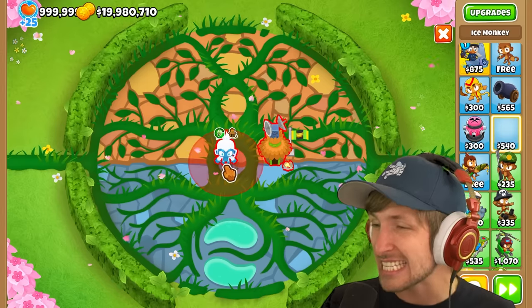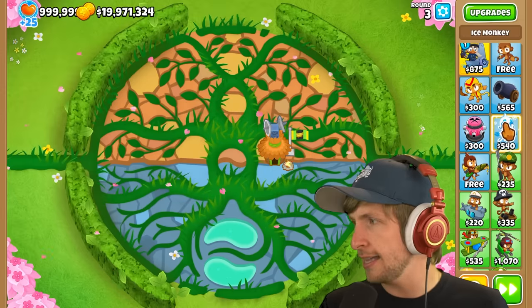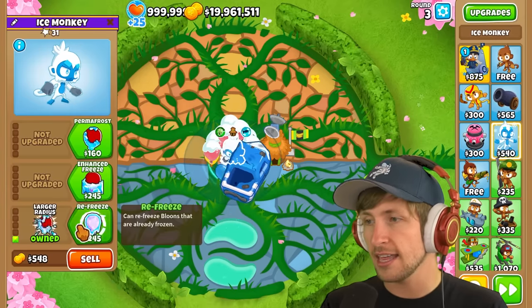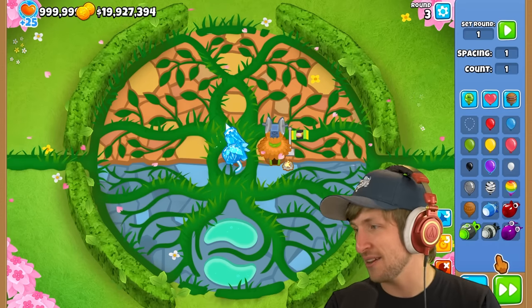Next up is the Ice Monkey. There are actually a couple of ice monkey variants for this one. One is the bottom path but I think you have to go top path. So let's try top path — and if we do Cold Snap... Whoa! Yeah, it's actually top path for this one.